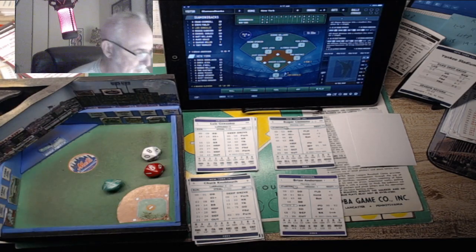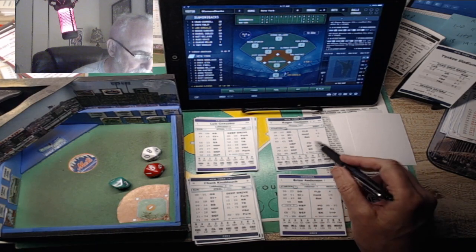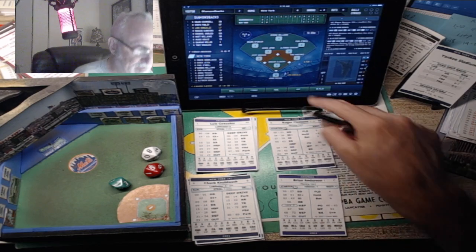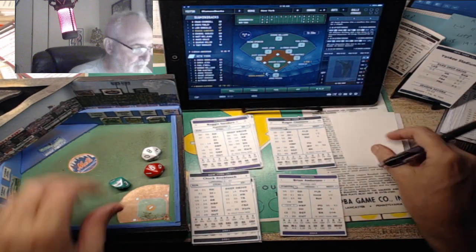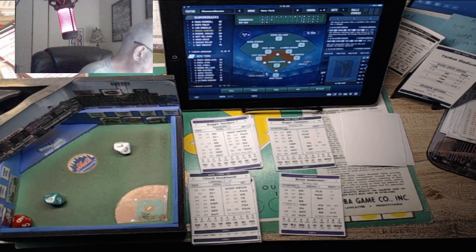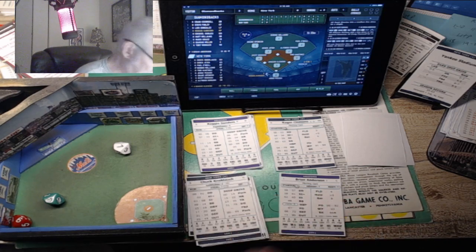Luis Gonzalez - pitch from Clemens is a 98. In the 90s you always look for special events - 98 with nobody on base, it's a 7, a fly ball to left. Spencer moves over and squeezes it for out number one. Here comes Reggie Sanders - that's a 33 and that's defense. Rolling again and that is 97.